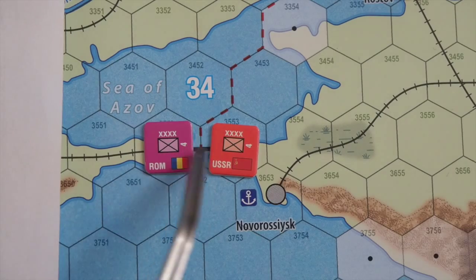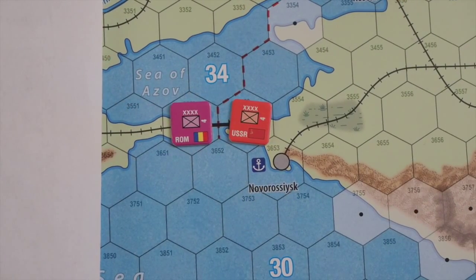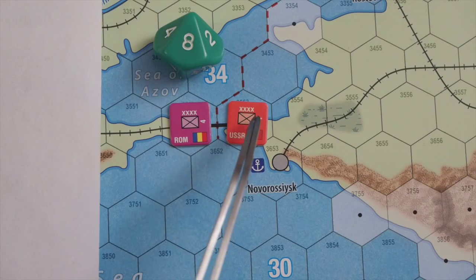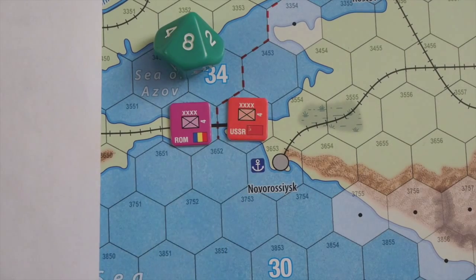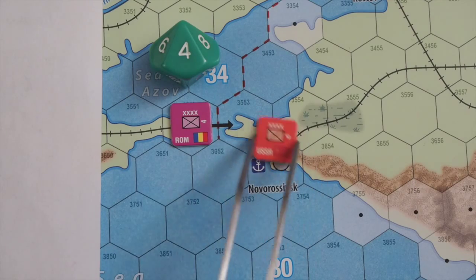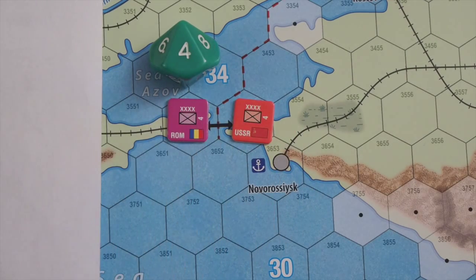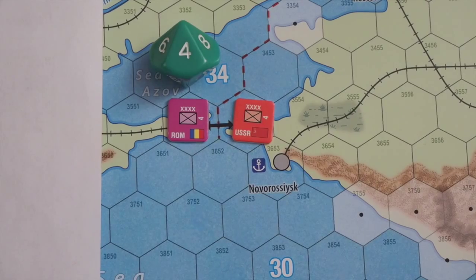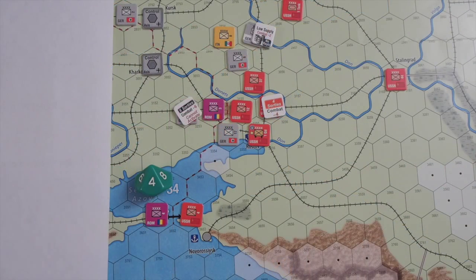It's difficult to attack across a strait, but I'm going to do it. I'll pay one production point for Romania, giving the fourth army eight movement points, and initiate an attack across the strait on the Soviet fourth army. That costs four points: one for attacking, one for the clear hex, plus two for attacking across a strait. The question is whether the Soviets will commit air or ground support — I'm not committing ground support. They get minus two across the strait, so I'm not afraid.